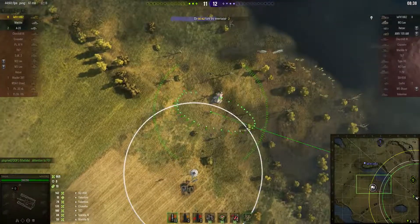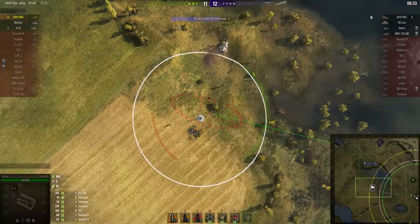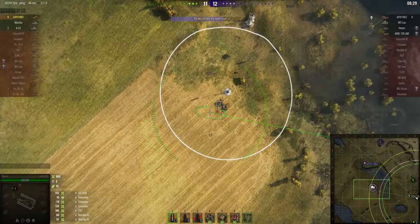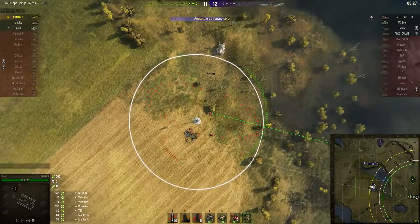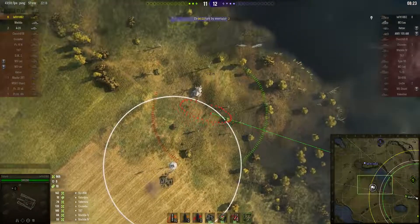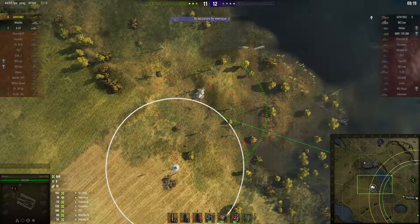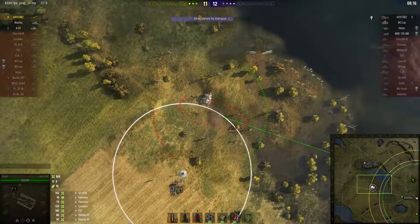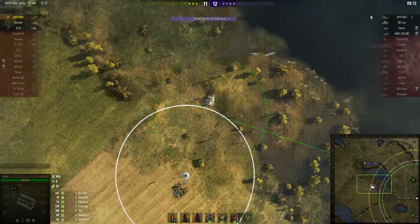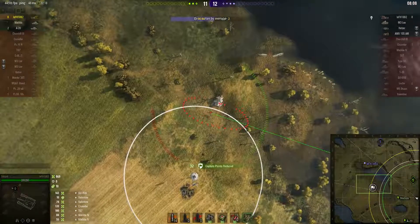He fires a round into where a lot of the enemy tend to go — doesn't seem to do anything. There are two in the enemy cap now, so they desperately need to get to the cap quickly with only 30 seconds left. He's firing blind but sees a tracer — it's one of the enemy arty in the cap. He fires where the tracer was seen, gets a hit, and resets the cap — it's gone back up to just over 40 seconds.